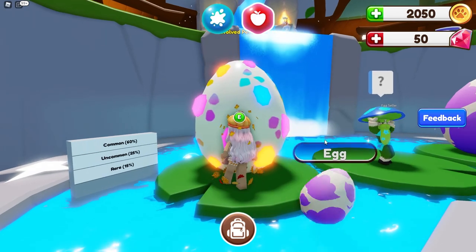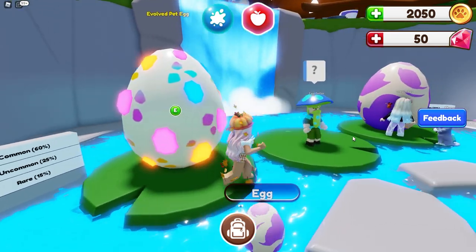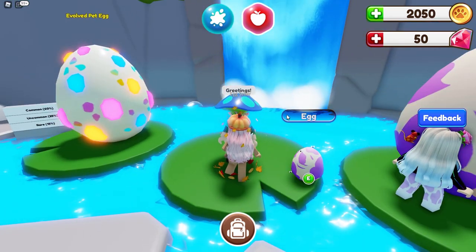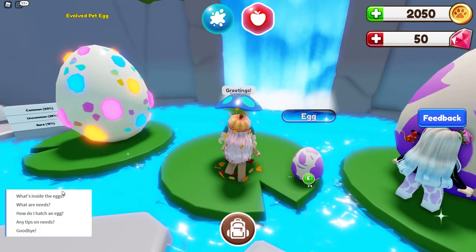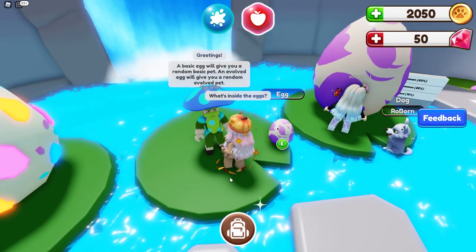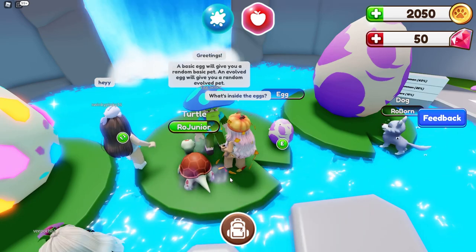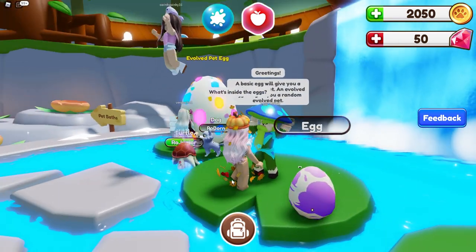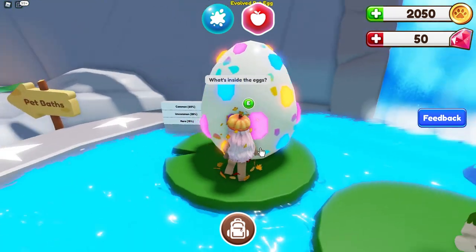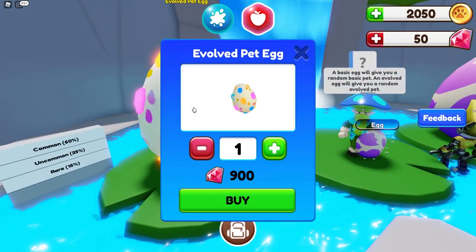This one also has common, uncommon, and rare. So what's the difference between these two eggs? A basic egg will give you a random basic pet, and an evolved egg will give you a random evolved pet. So what do the evolved pets look like then? Well, I guess this is the evolved pet.